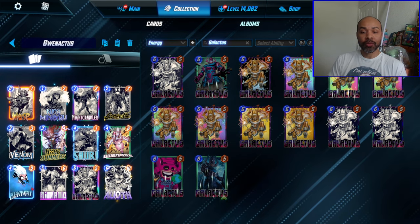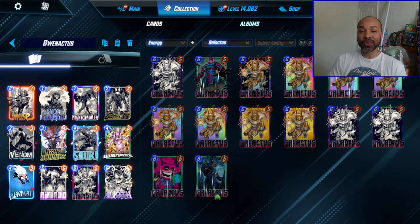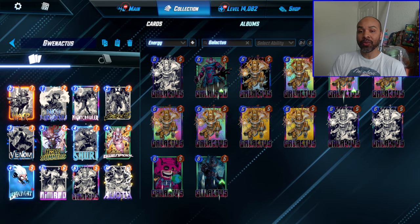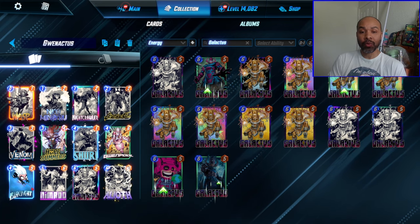We have, of course, Gwynpool, which can buff cards in your hand — and that honestly works well with the Double Destroy as well. If you can't get Shuri or if you're just not drawing well but your opponent's also not drawing well, just those extra points onto a Venom or Carnage makes a world of a difference.